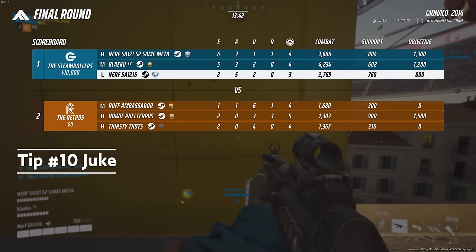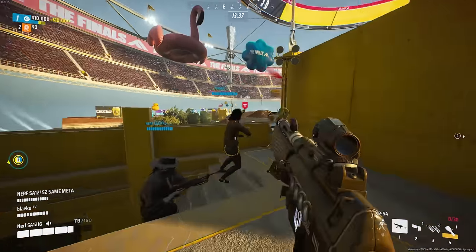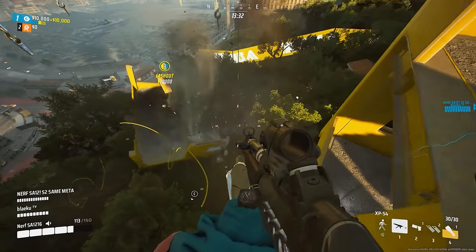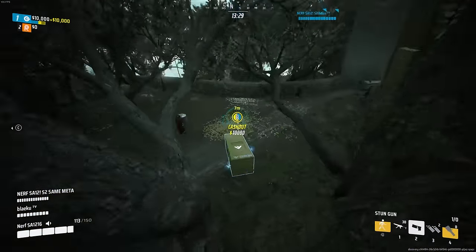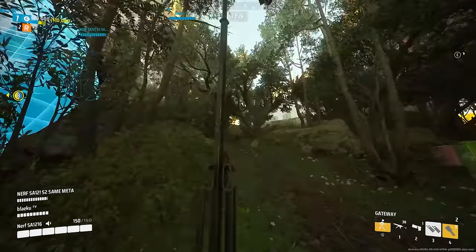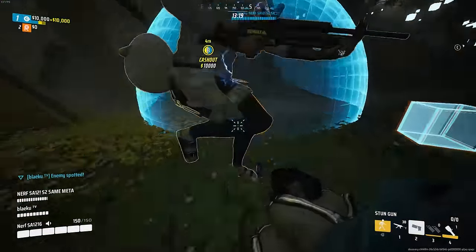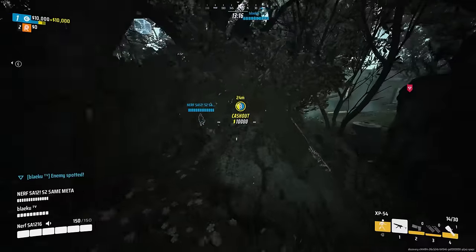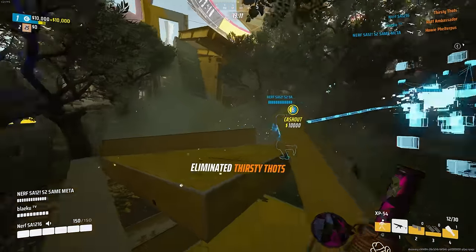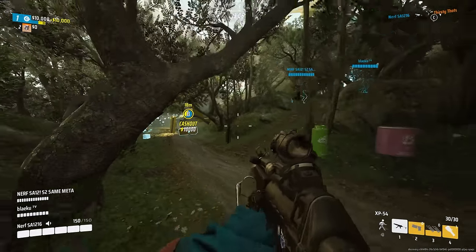Juking. Throwing two portals in the middle of a fight, or even pre-placing them before you know you're about to fight, can give you a very quick escape when dealing with something like a heavy shotgun or an RPG in your face. This can even cause a distraction for the enemy while your teammates are actively shooting them. Staying alive as a light so that you can keep outputting your DPS is very important. This also works really well if you're using cloak, as you can stay cloaked while going through the gateway, making you very tricky to track down.